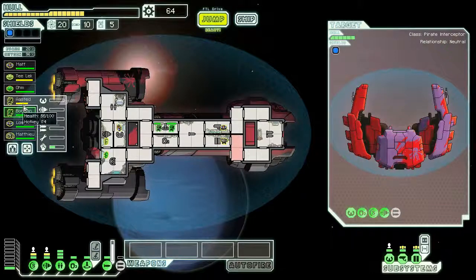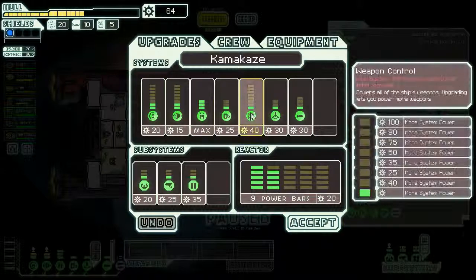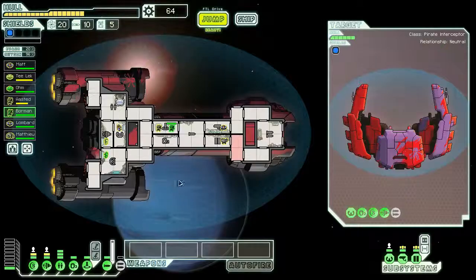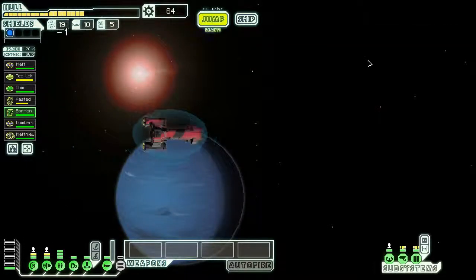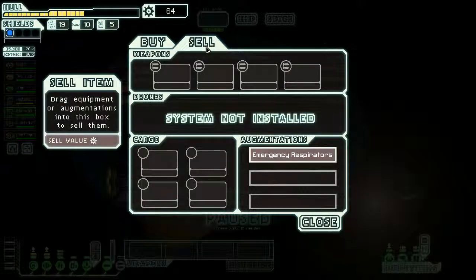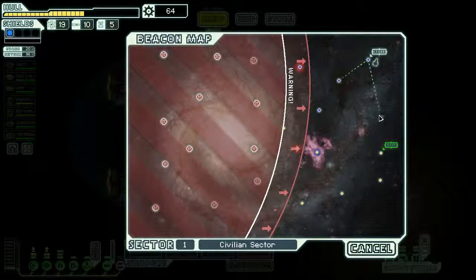I might flip sides - have the human take the doors and the Engie with the sensors, but we'll think about it later. We don't have any weapons yet. I'll consider upgrading the Engie soon but not yet - I wanna upgrade to Tier 2 shields. We'll see what's in the store first. More crew available, but really nothing that I need here. Let's get down here and go to the exit.